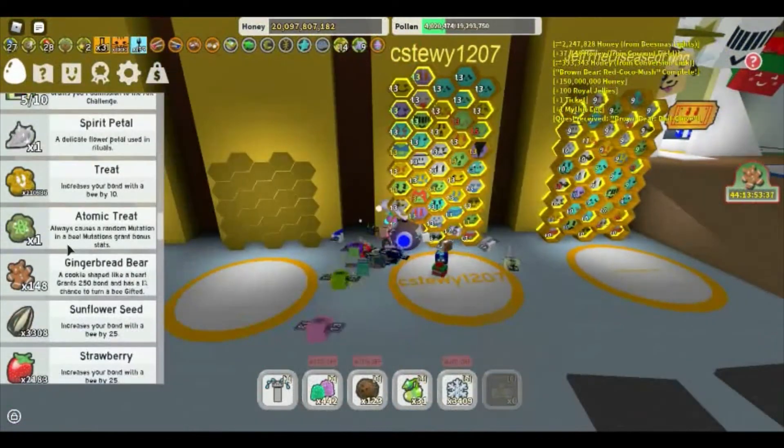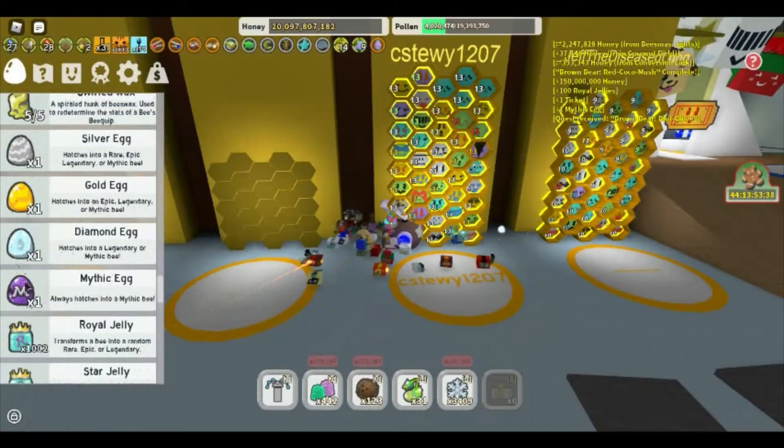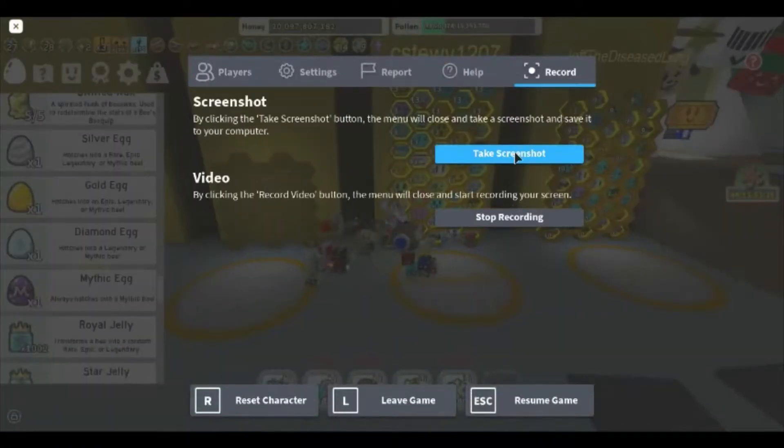Where are you mythic egg? We have a silver, gold, diamond, and mythic egg all in a row — I'm just gonna take a screenshot of that because that's really really cool. Alright, here we go guys, time to do it!